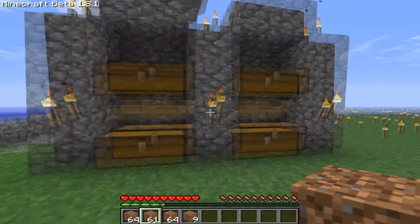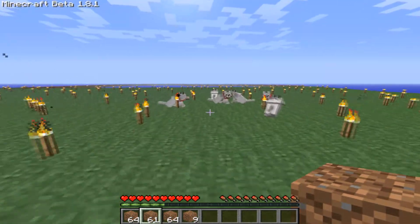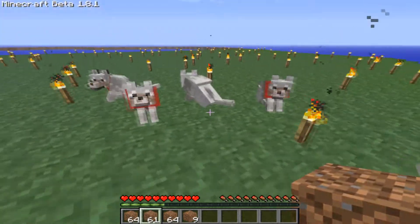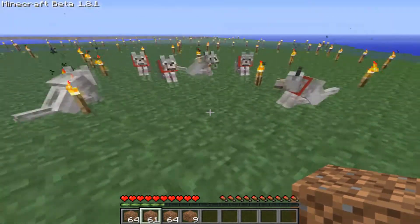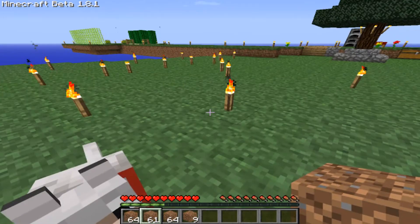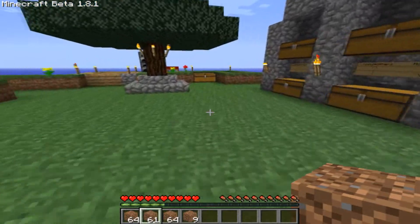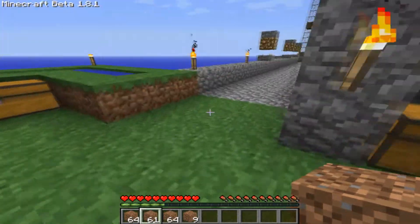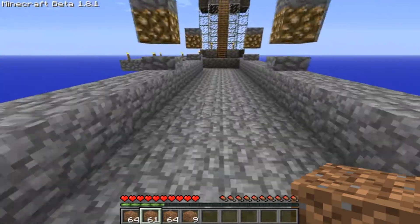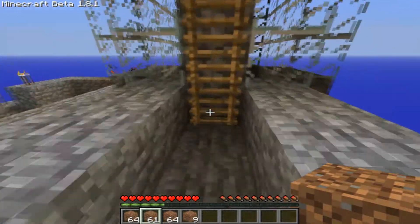I've made a little bit of a storage area, and I found a group of wolves just spawning in here, and I tamed them all. I actually had one more, but I said to him, kill that pig — the pig jumped off the cliff, and the wolf jumped after the pig. So basically, the wolf is pretty much dead; it's much like a suicide mission.